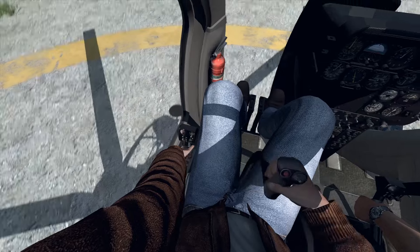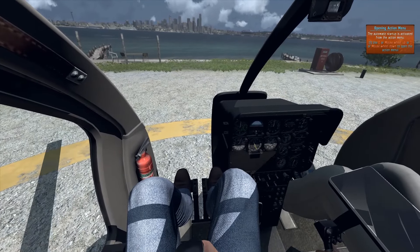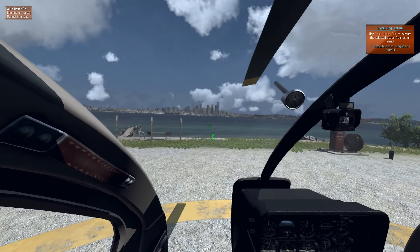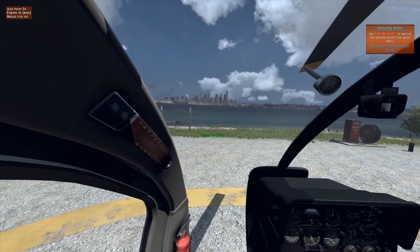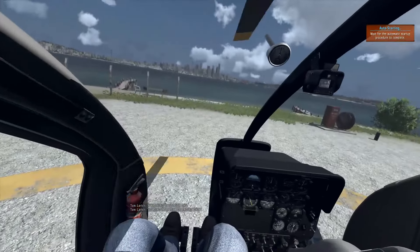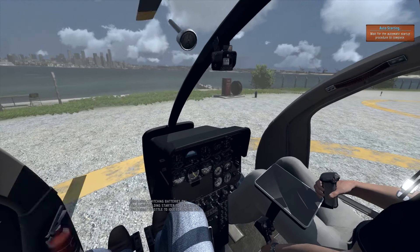Let's get back into the cockpit and carry on with what we're doing - click on Continue. First of all, it's saying that the automatic start is activated from the menu. If we use the mouse wheel, we can see similar to Arma 3, where you've got the option in the top left-hand corner. You can click on Engines On. So click on Engines On automatically and we're going to wait for the engines to start. It's now saying: wait for the automatic start-up procedure to complete.